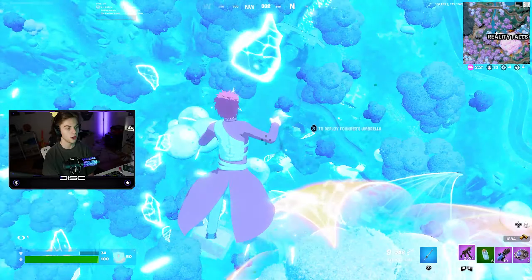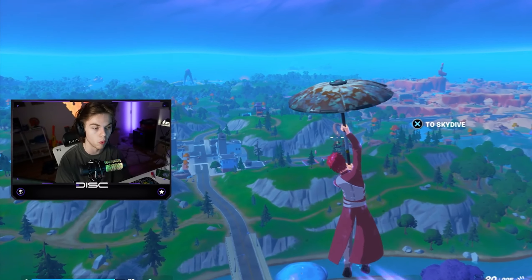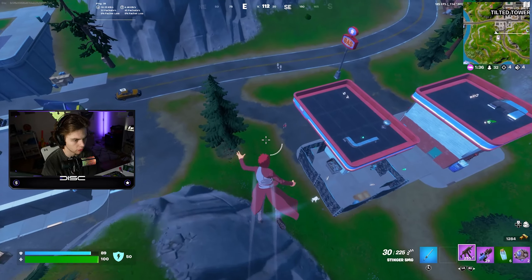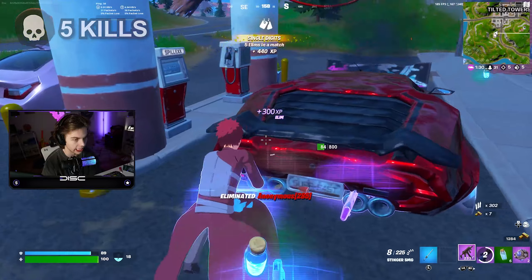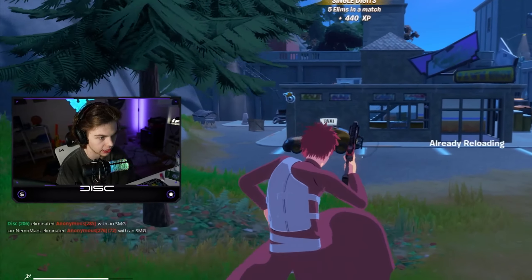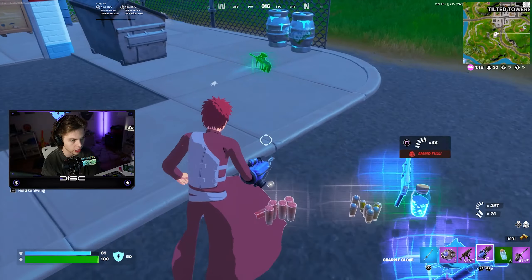I already see something — I saw something purple in the shockwaves, that's so unfortunate. Now I'm looking for something purple. Please give me a Purple Reality. Oh my gosh, I hear a Mythic chest. Yes! Oh my god, you literally cannot make this stuff up, ladies and gentlemen — a Purple Stinger SMG out of my first chest!